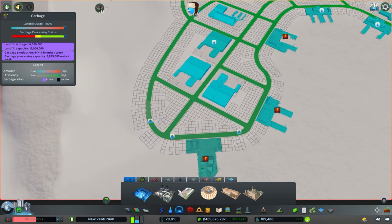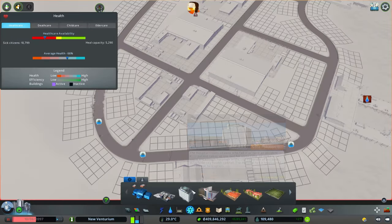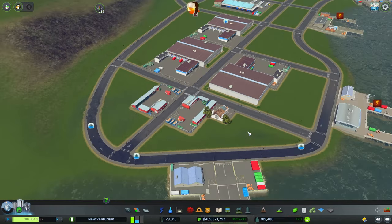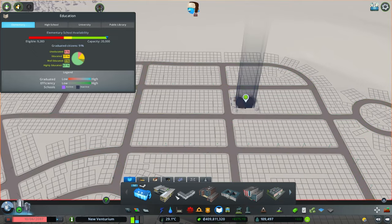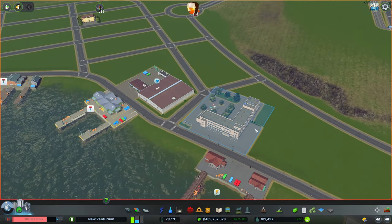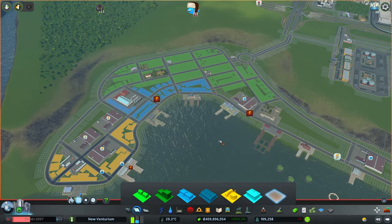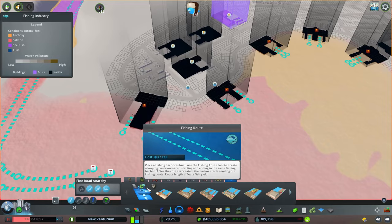We need the dumpsters, which we'll have back here — my garbage trucks can swim. And of course a crematorium, we'll just have that by the dumpsters as well. We'll build a little schoolhouse, nice and quaint. High school, you can have that by the factories — teenagers don't even know what deodorant is half the time, so they can handle any smell. Now things are all ready to go except for the harbors, so let's set up their fishing routes and get the money rolling in.